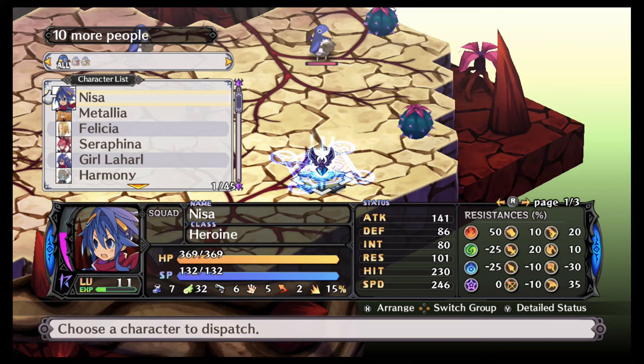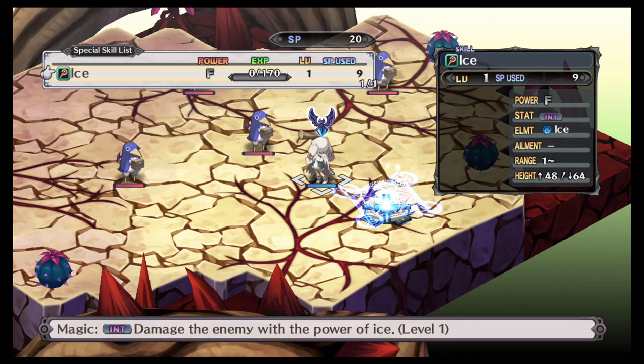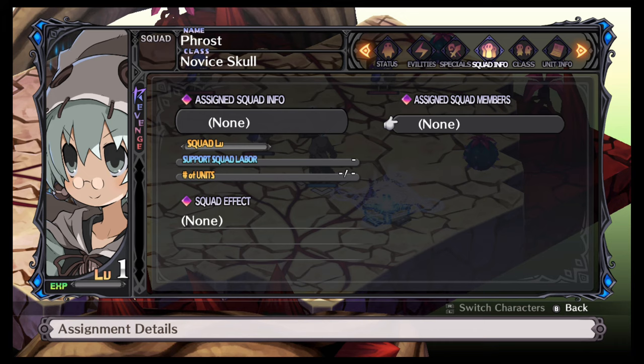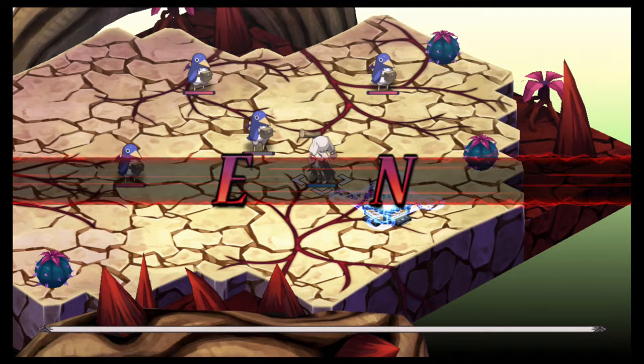I'm going to take him out, move him a little closer — hopefully he doesn't get attacked because he might die since he's weak — then I'm going to cast Ice. What I want you to notice is the level is one and the SP use is nine. After we execute, click on them, go back to status — there it is, Ice — you can see just from that one use he got a hundred experience into the Ice skill itself.